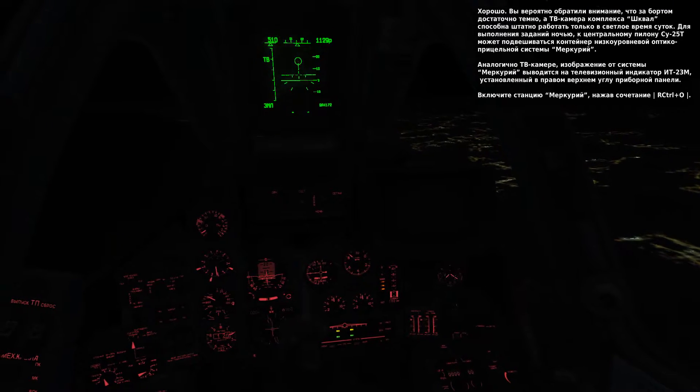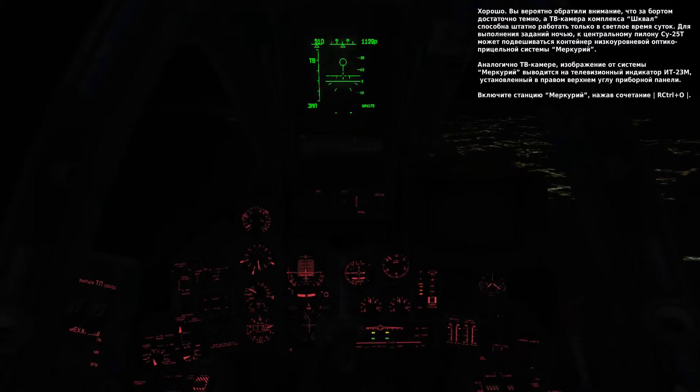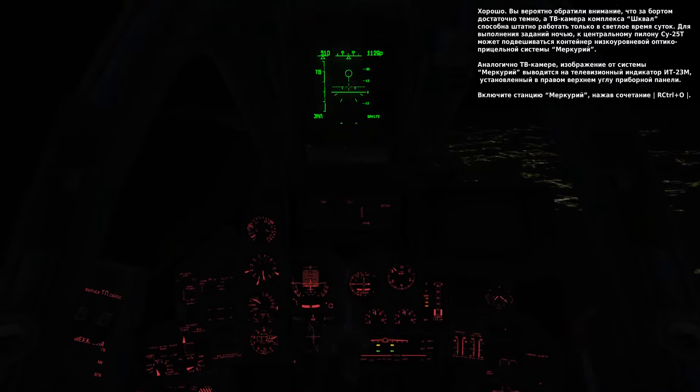As you probably notice, it's a bit dark outside and the Schval sensor is not much use at night — it's a daylight system only. For night missions, we have the Mercury low-light level television pod on the center station. This will project night vision imagery on the Schval display.